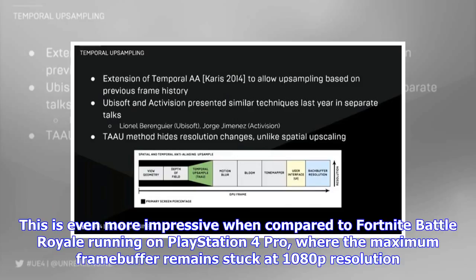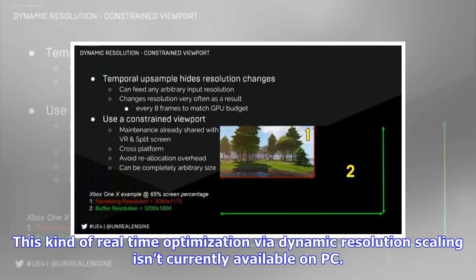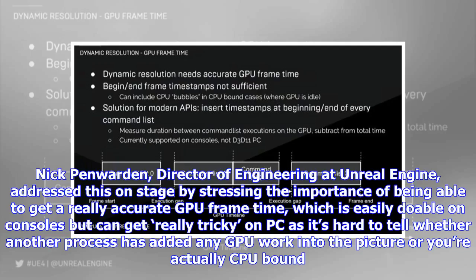This is even more impressive when compared to Fortnite Battle Royale running on PlayStation 4 Pro, where the maximum frame buffer remains stuck at 1080p resolution. This kind of real-time optimization via dynamic resolution scaling isn't currently available on PC.